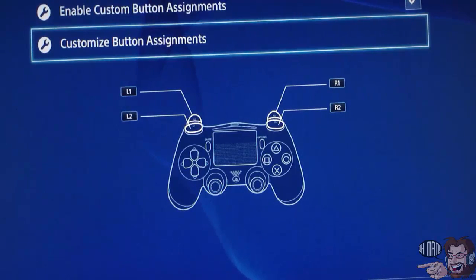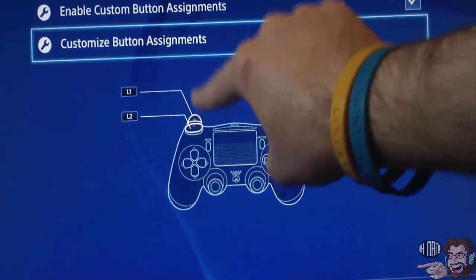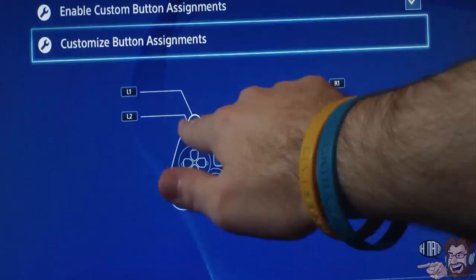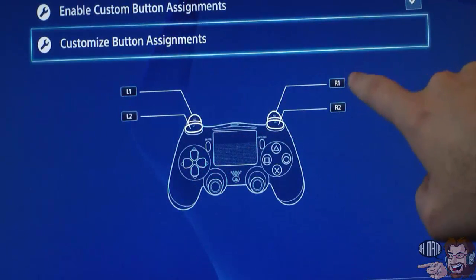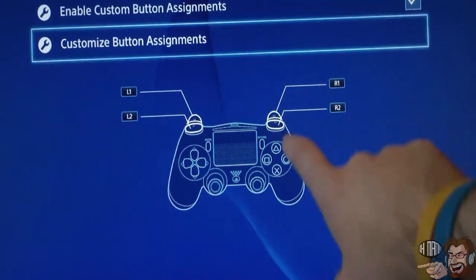You basically customize the buttons. As you can see here on the map system, I have it set where the trigger is acting like L1 and the bumper is acting like L2. Same with the right side — R1 and R2 — so now they're all acting as such on the system.